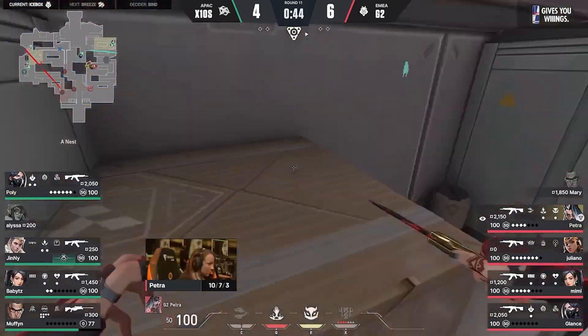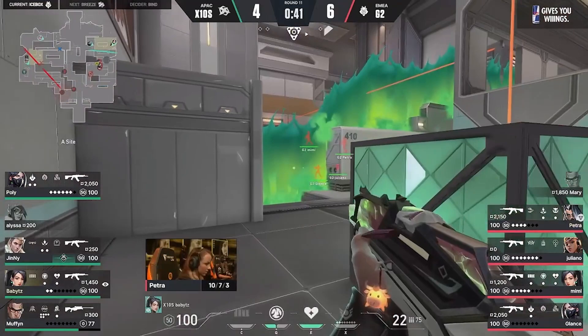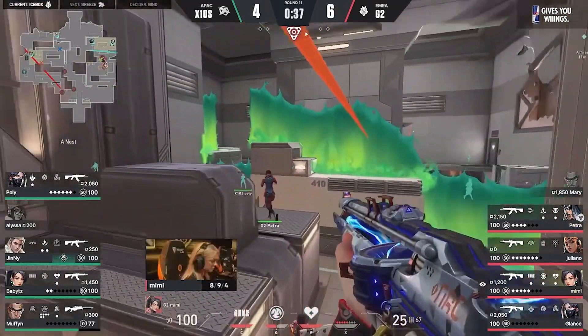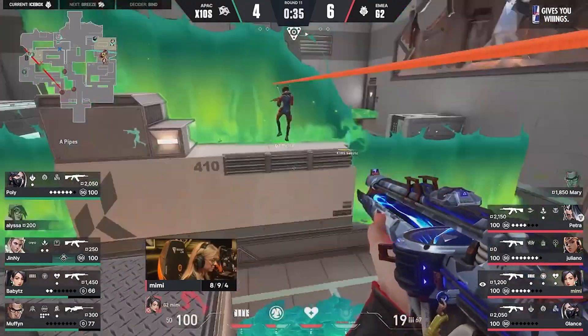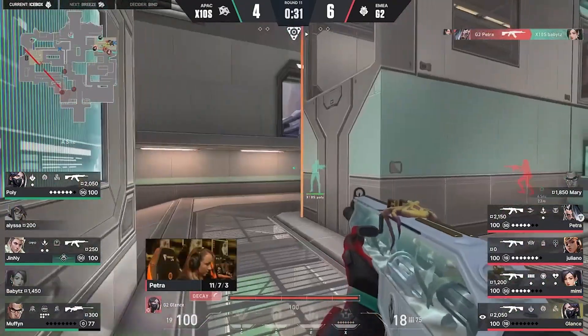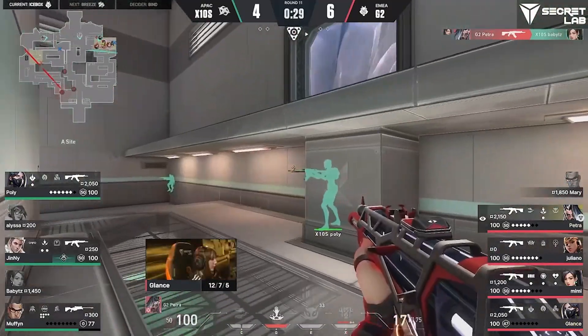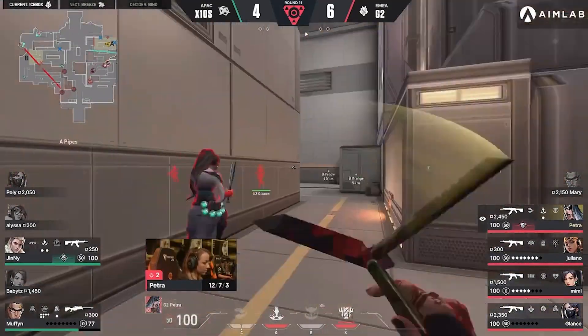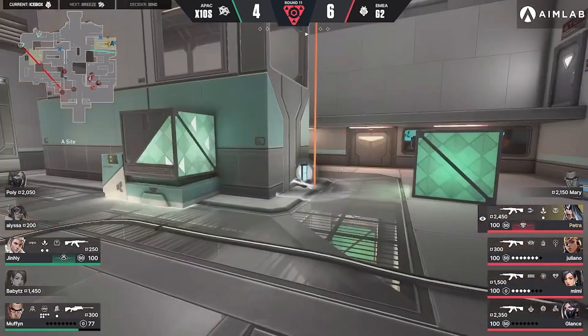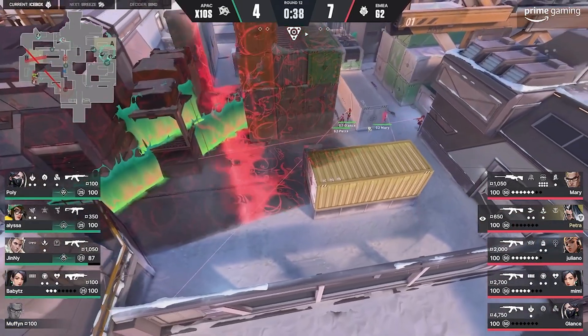It absolutely is — no utility to sort of guard that one out. But G2 aren't trying to activate a lurk or anything like that. Instead, just instantly bursting out onto this A site, the utility is going to come in. Mimi has that old ray to go, and on the zipline you can't kill BabyTZ, but they're able to find that kill behind the box regardless. A lot about Giuliano and what she does — she's one of the few IGLs who plays on that dive role. And in this Reyna composition, a new mid-lurk for G2.